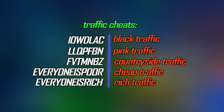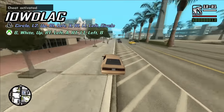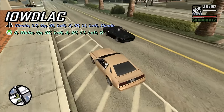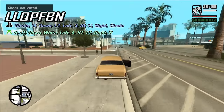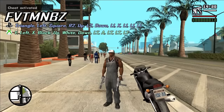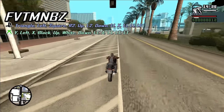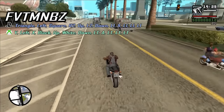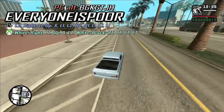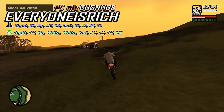The following cheats only apply to vehicles spawned after the cheat was entered. One cheat makes only black vehicles spawn. Another makes only pink vehicles spawn. One cheat puts CJ in a rural outfit and only countryside vehicles and pedestrians will spawn. Another cheat makes everyone poor so only slow cars will spawn. Another makes everyone rich so only fast cars will spawn.